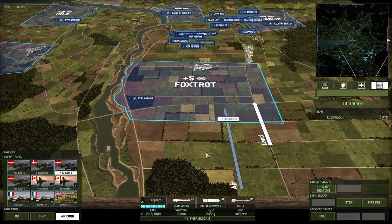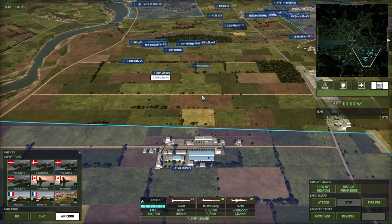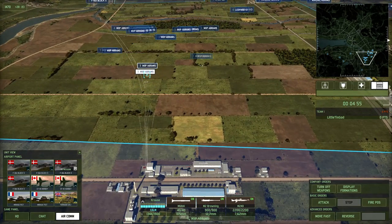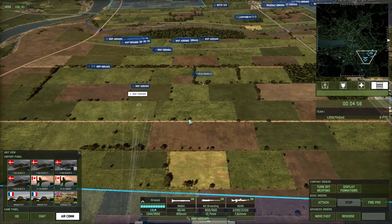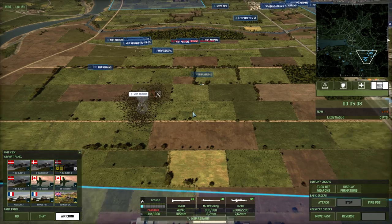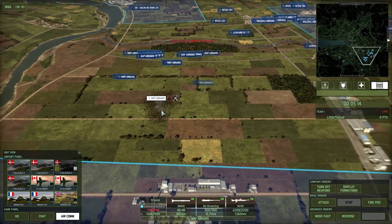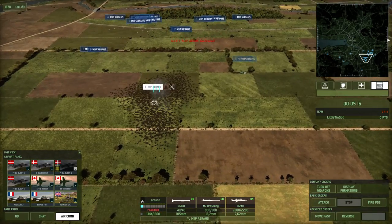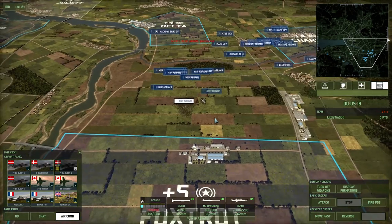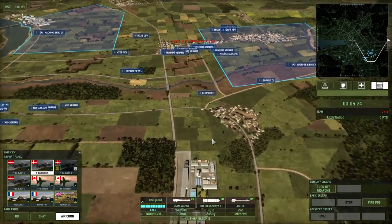Let's see what happens when we attack these M1-1-2s — these have three top armor. They don't do any damage, right? That's what I keep hearing. Well, these have three top armor and it killed one of them. One of them has one HP left.